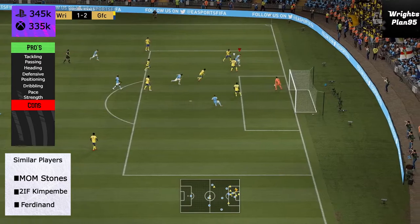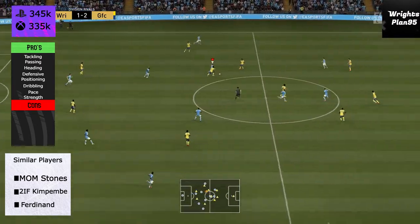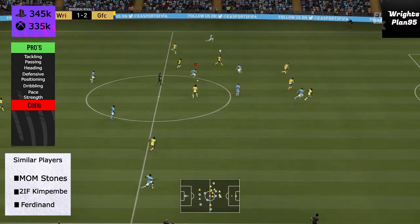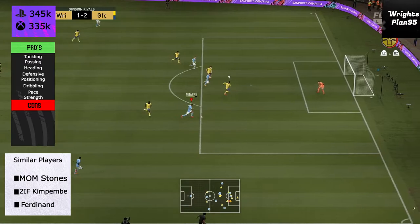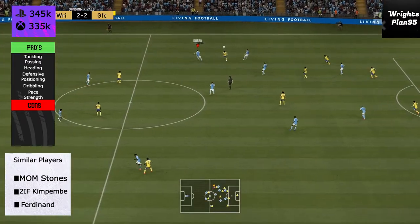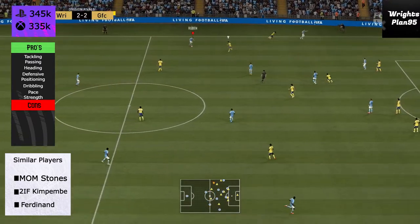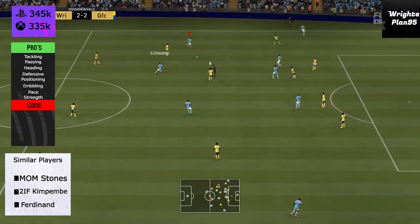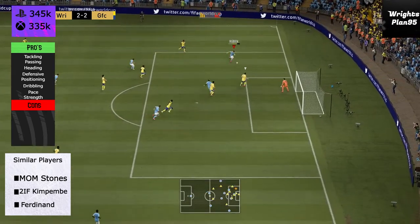Obviously not everyone has the money — there are alternatives: the SBC Moments John Stones, second in-form Kimpembe, and Icon Rio Ferdinand all have similar stats and play similarly. In fact, I have Moments John Stones, and I can tell you right now those two as a partnership are phenomenal. So yeah, overall, definitely do this card. Please leave a like, subscribe, and there'll be some new Team of the Week reviews on the way shortly.